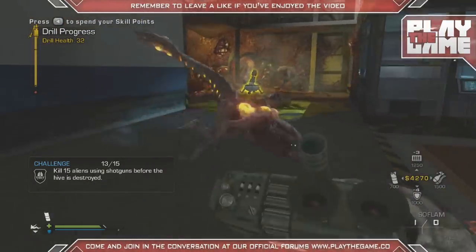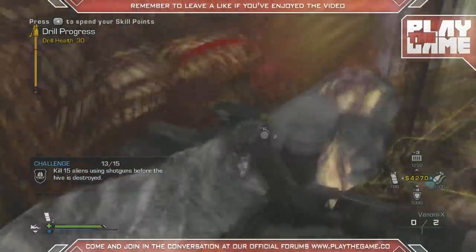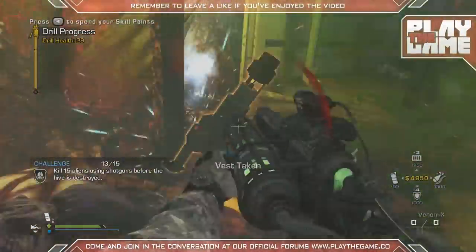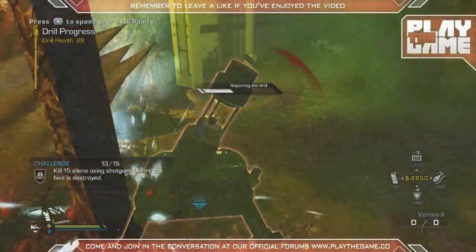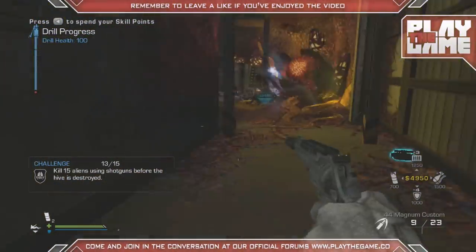It is essential in order to do this stage because you are getting absolutely bombarded by a ton of stuff. The Venom-X weapon is definitely very, very good, so definitely remember to get it as soon as you get into area three — it's in the center building. Get it as soon as possible; it is invaluable.